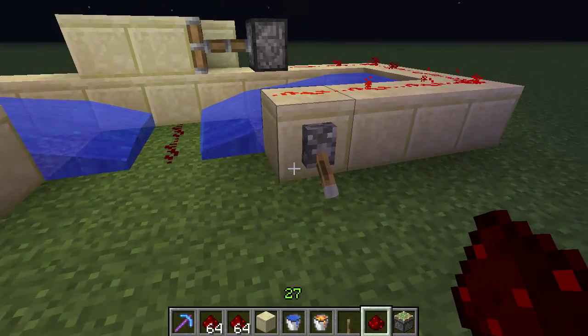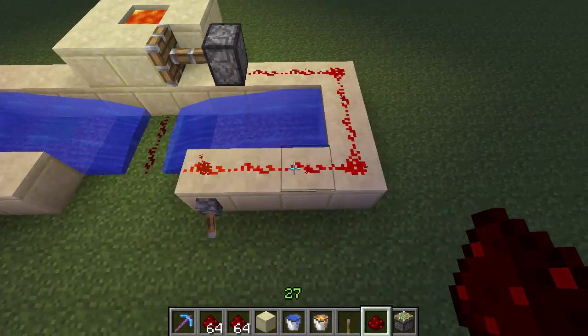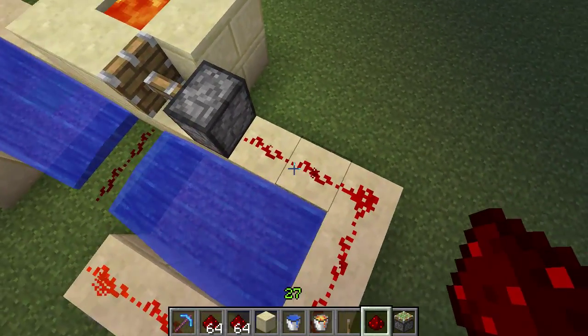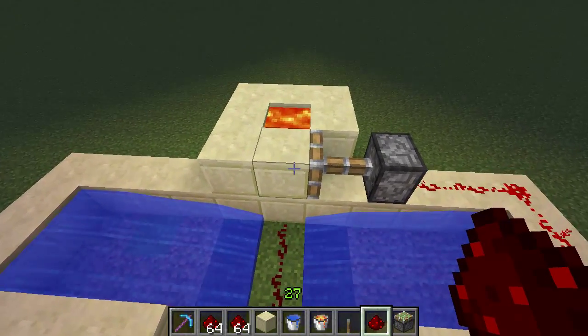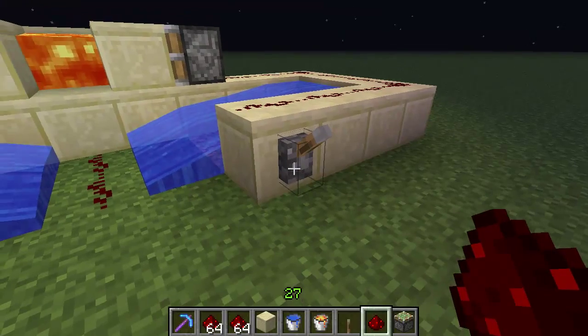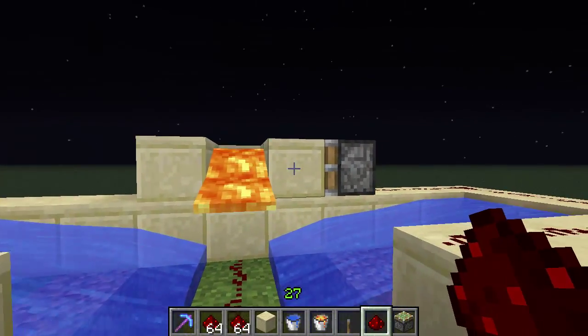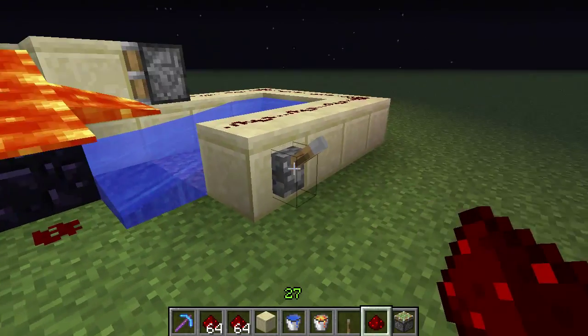You're going to want to do the same thing on the other side. On this side, I placed a lever with redstone above it like this, going all around the top of this leading into a sticky piston. And that will lead into this block right here, so that will be able to move the block so the lava can flow out.